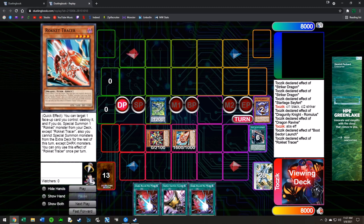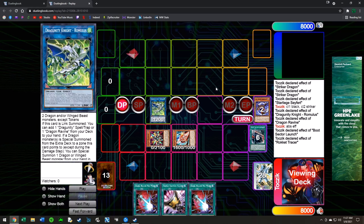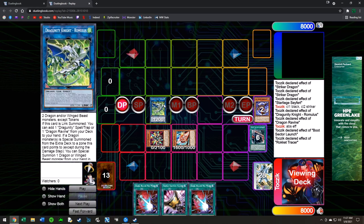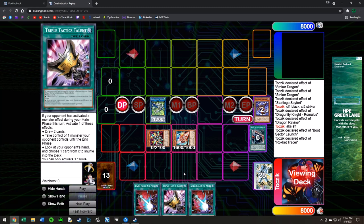Absorouter gets Rocket Tracer, then you replace Ravine with Boot and summon out Tracer. Tracer effect pops Boot and brings out Recharger. I want to pause here — this is a common setup: a Link 2 with two monsters, in this case Tracer and Recharger. It could also be Seal, Tracer, Recharger or any four-monster combination. This is the cusp of where you can do combo. In future hand examples when I get to this stage, I'll cut off and note you've seen this combo before.